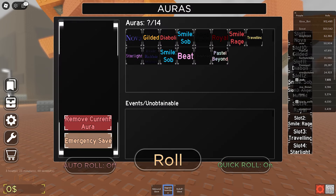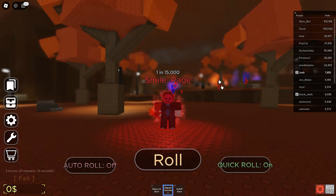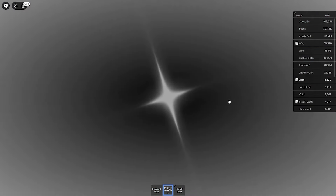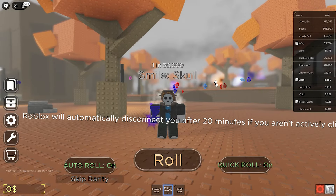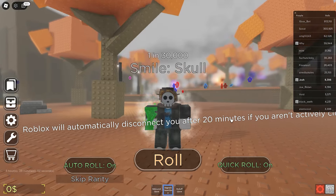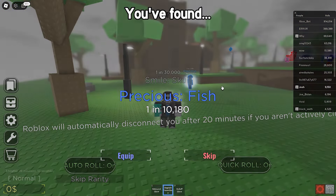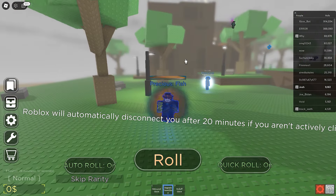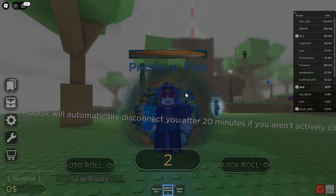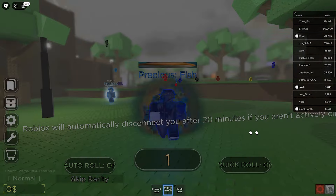So you have the Sob, Heart Eyes, and the Rage. Okay, we got a white star — I'm not sure what this could be. Smile Skull, another version, another emoji. This one is undead. Okay, this time we got a blue star. Precious Fish. Oh, the fish is so squashed and there's like fish coming out of me. This is a terrible aura.